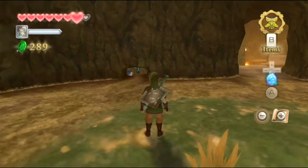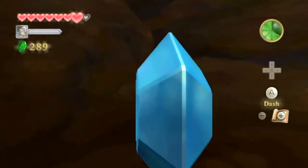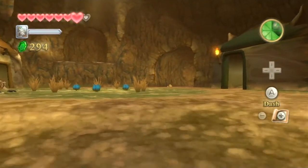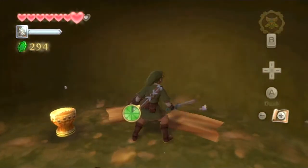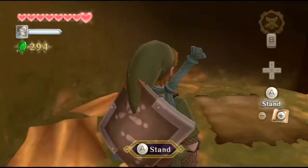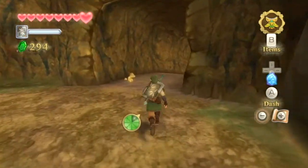There's a little hidden crevice right here - just five more rupees. And that's about it in this area. We've got some empty pots right here and a place to sit - I'll replace my one missing heart. Anything in here? Nope. Moving on.